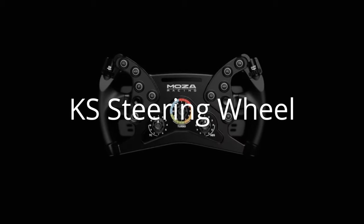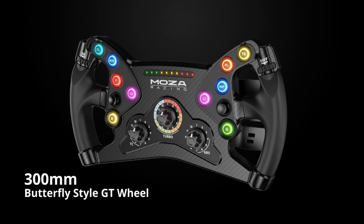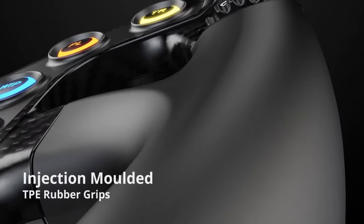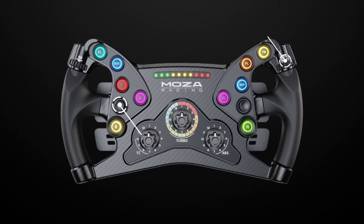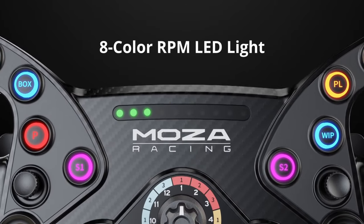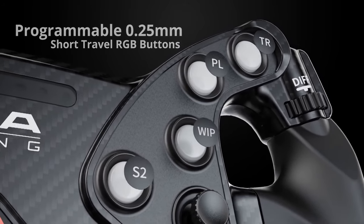To complement the R12, Moza Racing presented the KS GT-style racing wheel, crafted with carbon fiber and high-performance polymers, combining durability with lightweight construction. Key features of the KS GT wheel include a 300mm butterfly design closely resembling real-life GT cars, aimed at delivering ultimate realism and precision. It also features carbon fiber reinforced composites and high-strength steel construction for strength and rigidity.